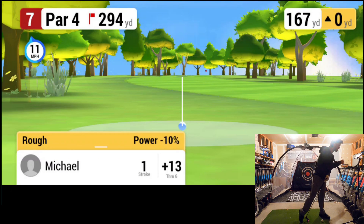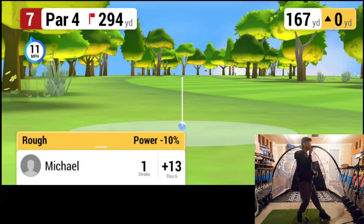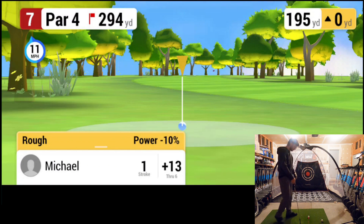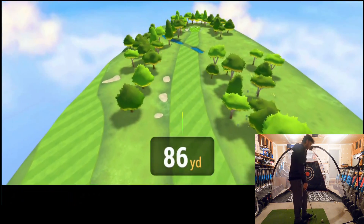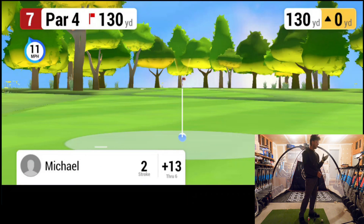167 yards for our shot — we're still 200 out. So 294 from the pin, 167 was our shot. 195 out with the five iron — I think we'll be okay. I don't think I can hit it far enough to carry over that water, but I'm not going to hit it far enough to get in the water either. Stop — 160 is good. We're 130 from the pin, a nice comfortable pitching wedge, and the wind right at our back. We got this.